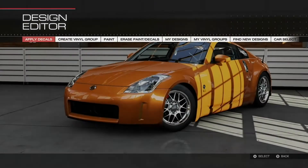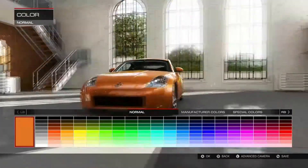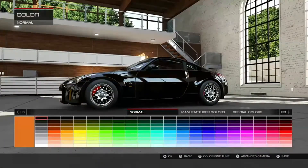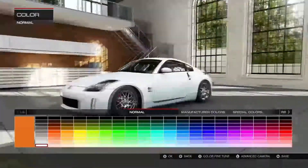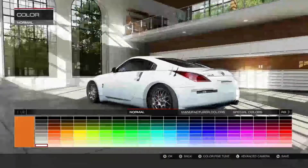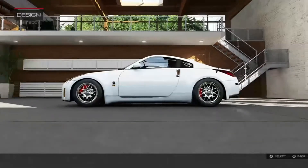Now let's hop into the paint. I really wish there were body kits — the stock car doesn't look bad but it would look so much better with one. I know what I'm going to do.